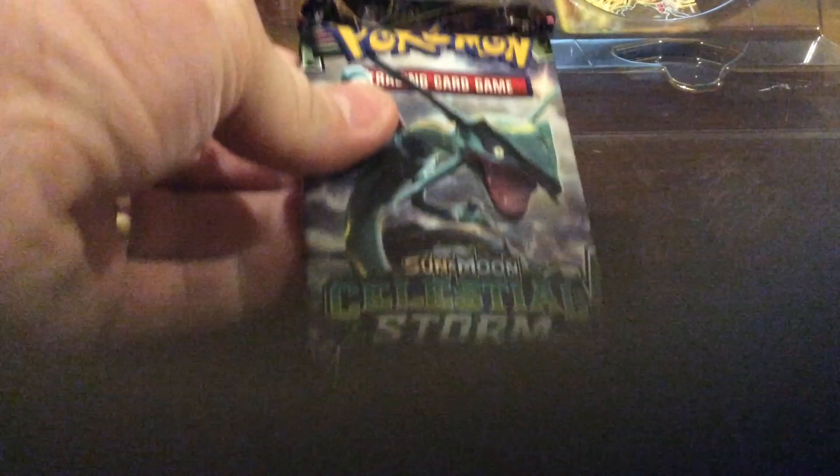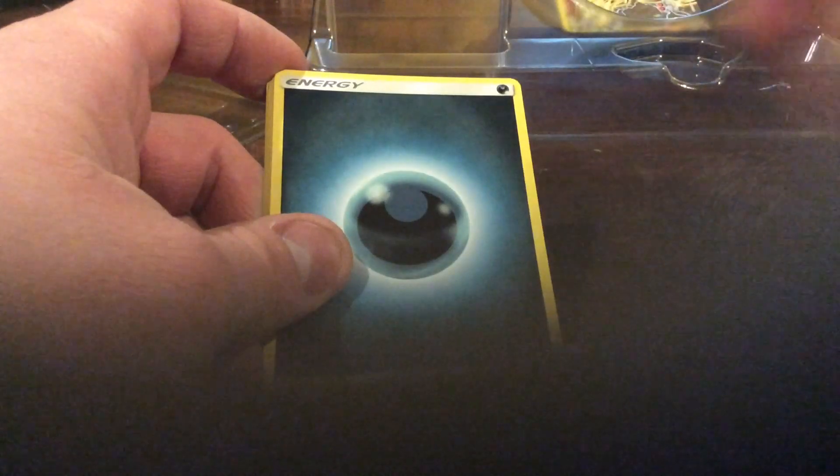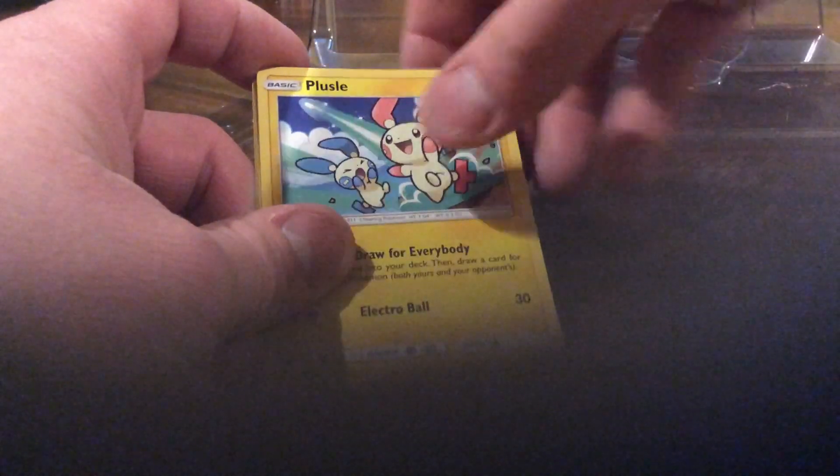Next we'll do Celestial Storm. There's the pack. Code cards — one, two, three, four. We have Gulpin, Seedot, Beldum, Shuppet, Mudkip, Darkness Energy, Bills Maintenance, Plusle, Pelipper, Exploud, and a Regirock regular rare.